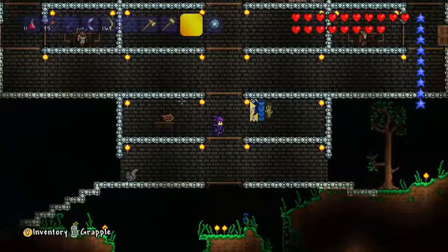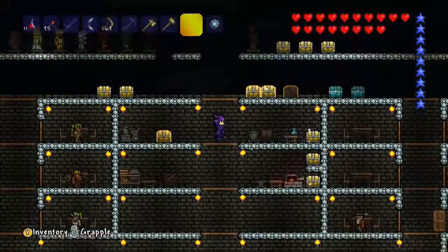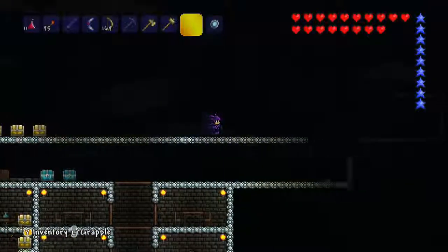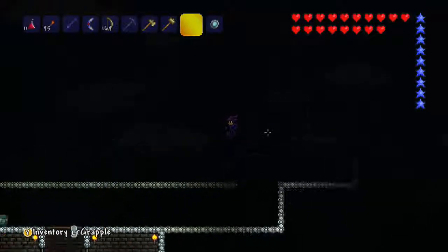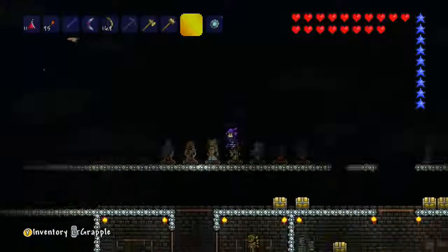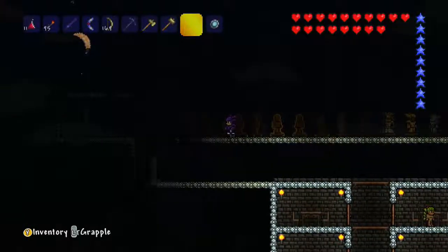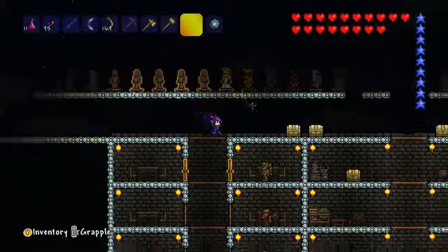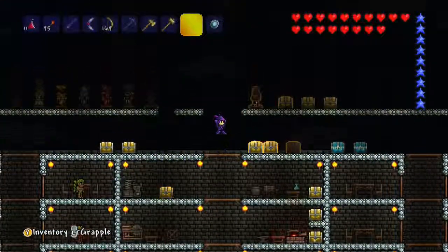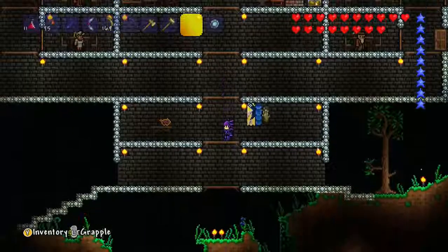I might be changing the color of my torches too, to see how different color lighting works. I'm going to have villagers here — another six on this side and six on the other side — and then probably continue the middle of my castle the way I've been doing it, with different stages going up.